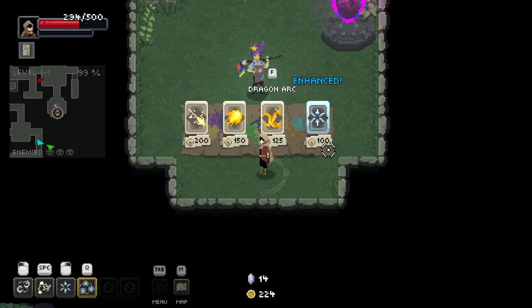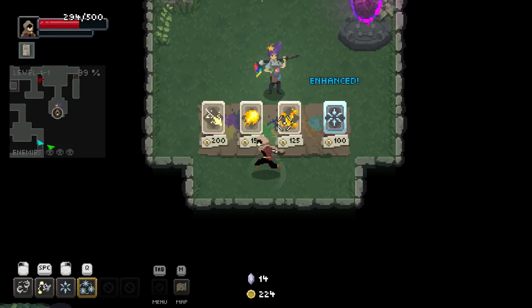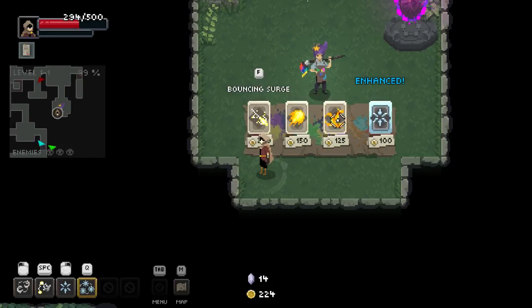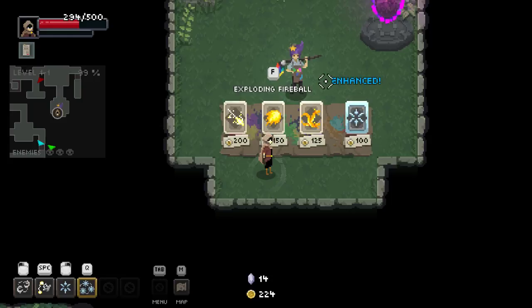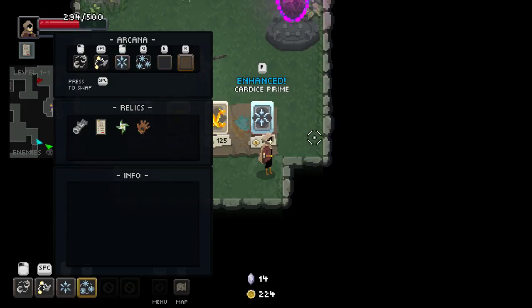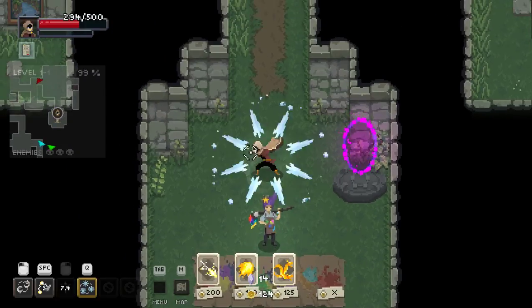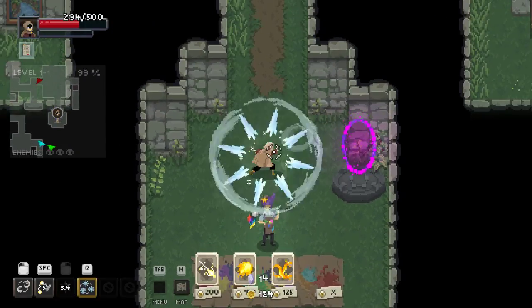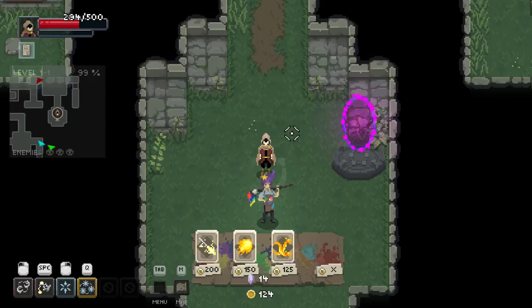Dragon arc — if I could fit that into an E skill position it would be great, that's a nice ranged attack to have. Bouncing surge bounces between enemies, it's pretty powerful and nice to have another lightning skill. Exploding fireball is there too. Enhanced Cardus Prime would give additional blades — and when they're done they explode outwards. So even if they don't hit something directly, they'll still fly out and possibly hit somebody. That could be good.